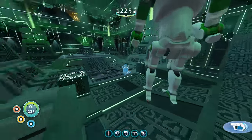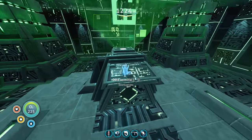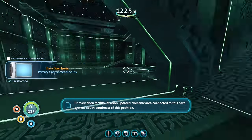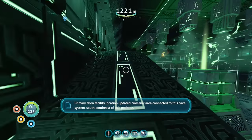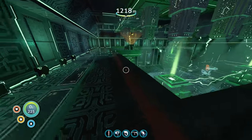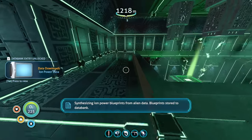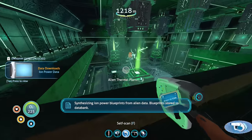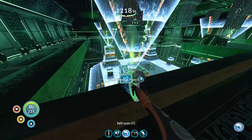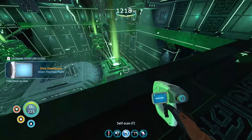Is it going to shock me? I think we're fine. Data terminal — integrating new PDA data. Primary alien facility location updated: volcanic area connected to this cave system at depth 1.4 kilometers. Yeah, we were just there moments ago. Integrating new PDA data — synthesizing ion power blueprints from alien data, blueprints stored to databank. That's good. Scanning the alien thermal plant.